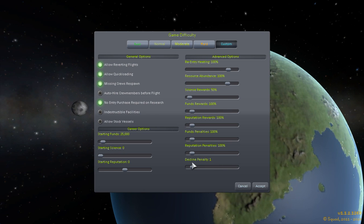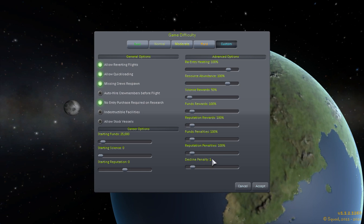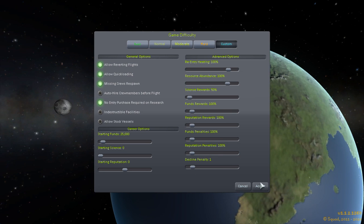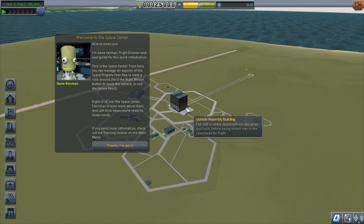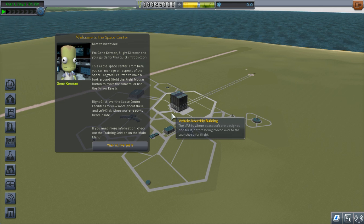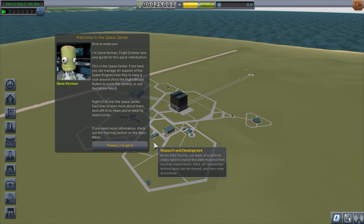I'm not sure what the decline penalty and reputation settings do exactly, but that's what I'm going to do. We're going to accept that and start. I'm not going to show you the building portions where I build the rockets due to graphical glitches I've been experiencing inside the VAB and SPH. That'll help keep your sanity. These videos will be much higher quality than Season 1, and hopefully more enjoyable. So I'm going to pause the recording, build my first rocket, and explain more when I've done that.